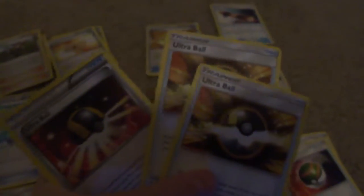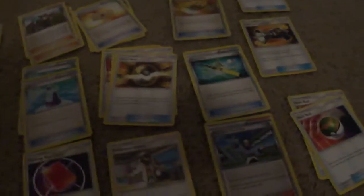We have to discard some of this energy, so let's move over to the trainers. One thing that discards energy is my 3 Ultra Balls — I get to search my deck for a Pokemon, which is very handy. Two things that work well with the energy are Crasher Wake and Gardenia.